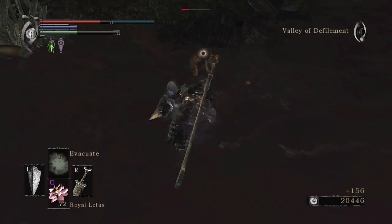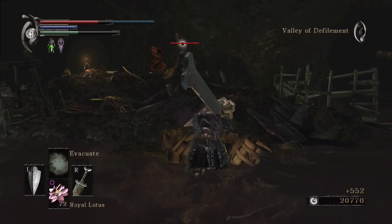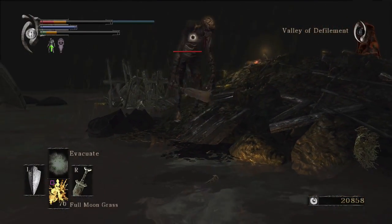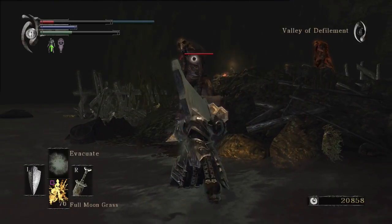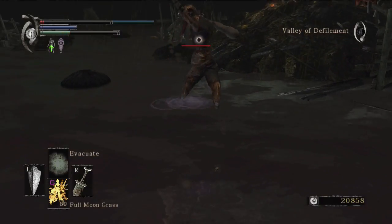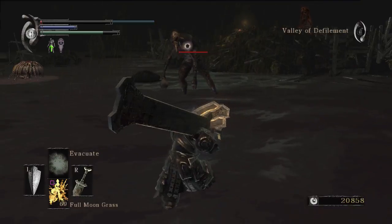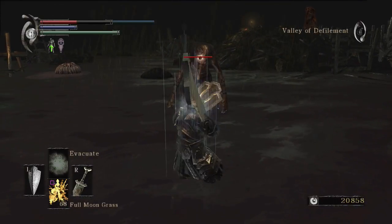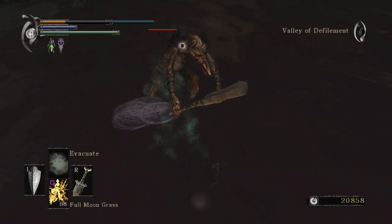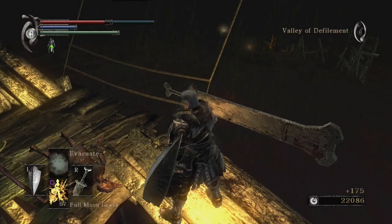And you get hit as you try to escape. The last two things are both in the swamp and not too far apart. But it brings with it Black Phantom Giant Depraved. Fuck Black Phantom Giant Depraved. Fuck regular Giant Depraved too — those are bad enough. I hate them. I've never been good at fighting them.